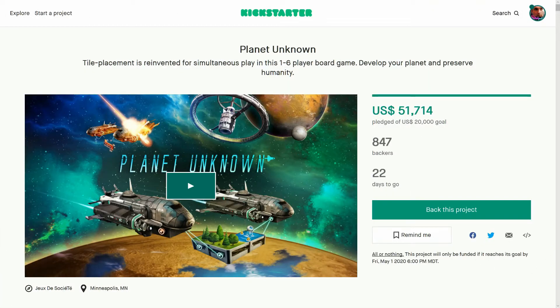Planet Unknown — this is looking great. Look at this art; it looks great. There is the space station where all these things are coming from. Looking cool. It's a one to six player game, which is cool. You've got to develop your planet and preserve humanity.